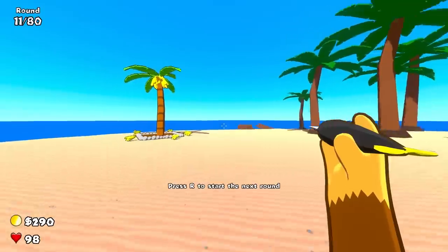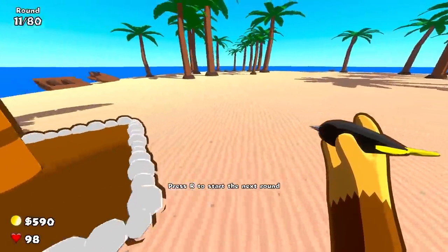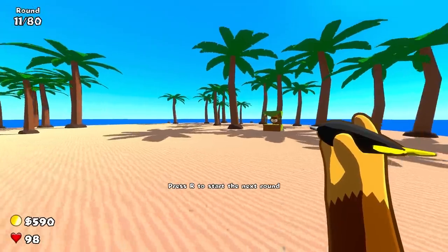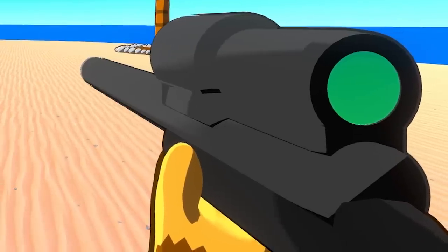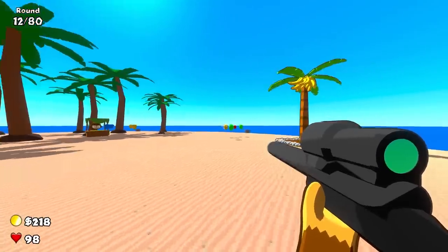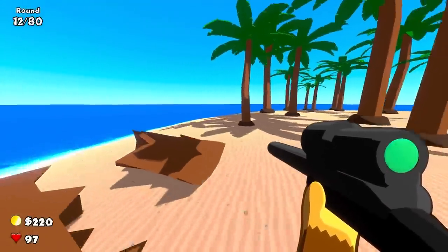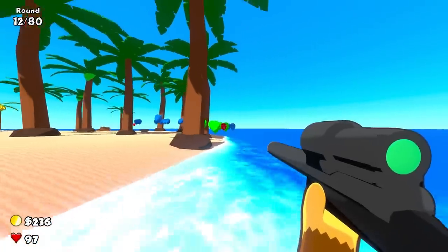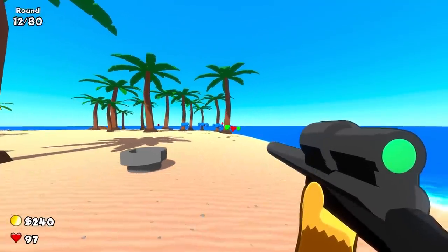I lost another bit of health. Still, the round is over so we can pick up the bananas — and there's twice as many now, which means we're up to 590 quid. I think that means I'm going to upgrade myself. We are now a sniper monkey! It's really slow firing — a lot more powerful, but a lot slower. However, the scope is not just there for show.